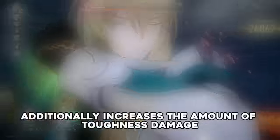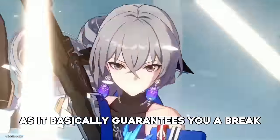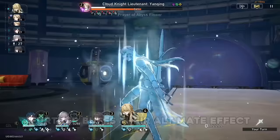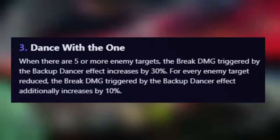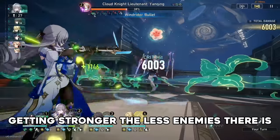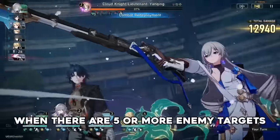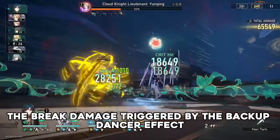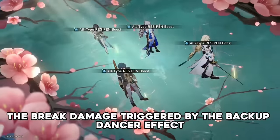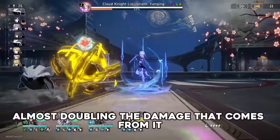Trailblazer's second trace additionally increases the amount of toughness damage the first skill inflicted in a battle does. This trace is also really strong as it basically guarantees you a break really early on in the battle. Trailblazer's final trace further buffs their ultimate effect, increasing the break damage triggered by the ultimate effect by 30% when there are 5 or more enemy targets. It also gets stronger the fewer enemies there are — for every enemy target reduced below 5, the break damage triggered by the backup dancer effect additionally increases by 10%, maxing out at a 70% increase to the ultimate effect, almost doubling the damage that comes from it.